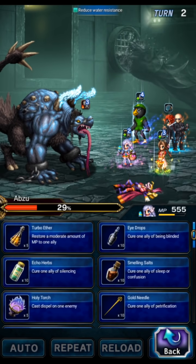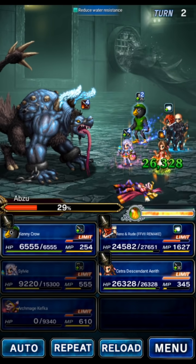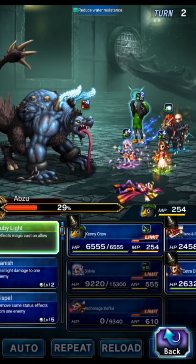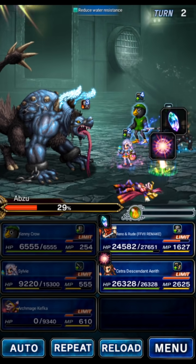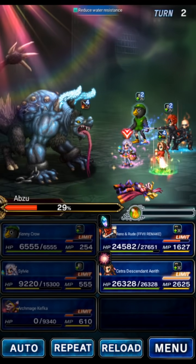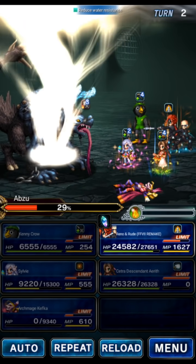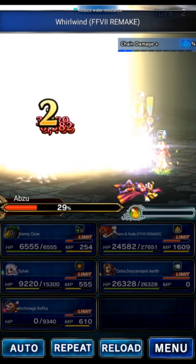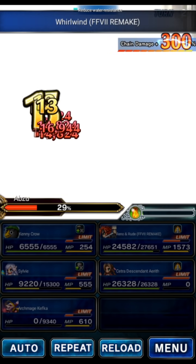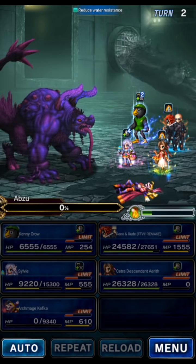Aerith is out of mana basically, so we're going to drop an Elixir on her with Sylvie. Back to full mana. We're going to summon Carbuncle again and reload. We target our own team, bounce Reflect back, wait, and then tag chain. And there goes a turn two victory on Abzu.